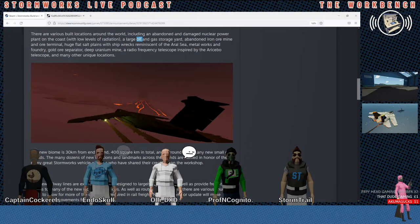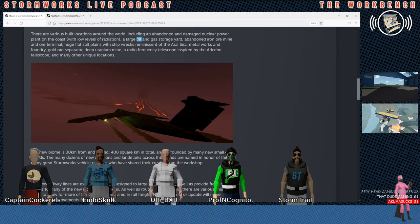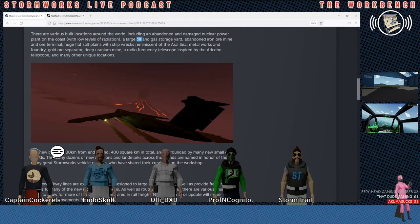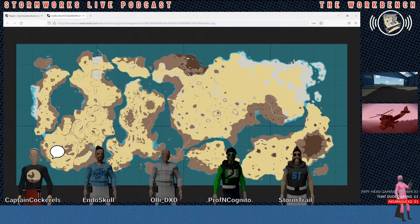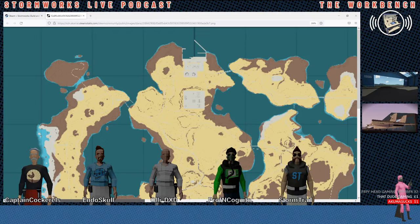Deep uranium mine. Does that mean we get to go underground? Maybe that's what the dark spot is — maybe it's like a surface mine. If you look at the map I've got up in Paint, if you look at the top dark spot there's what looks like a road line that goes right into the mountain and then stops. So I wonder if that's the new mine.